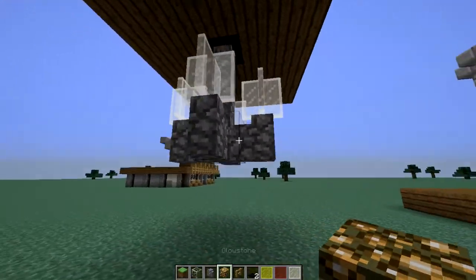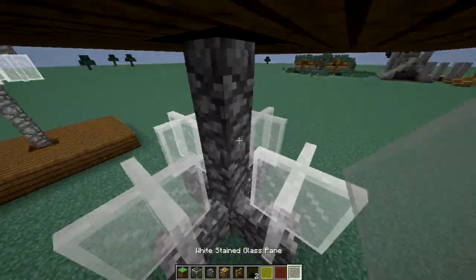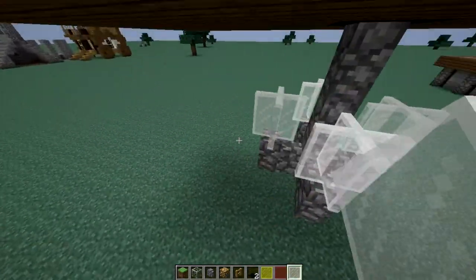Cobblestone pillars coming down, and then you just take some white stained glass pane and put it on top.